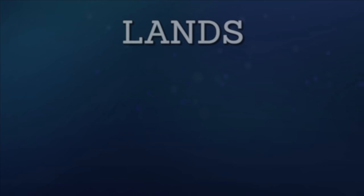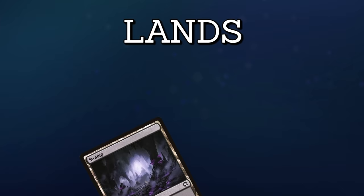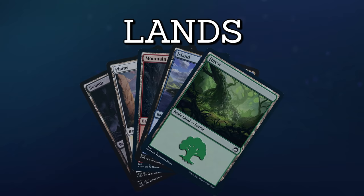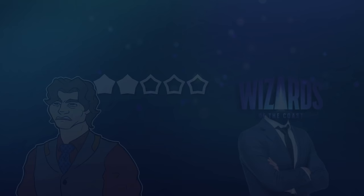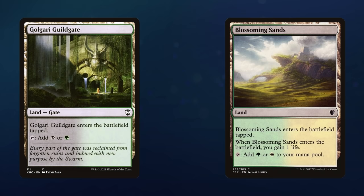Alright, time for the last category we'll be talking about today, though it's hardly the least important: lands. The foundation of every Commander deck is its mana production. Lands are the fuel our spells need in order to push the game forward. I have frequently criticized Wizards of the Coast for the low quality of lands their Commander precons have offered, and while this has improved slightly in recent releases, as a whole they are still far from optimal.